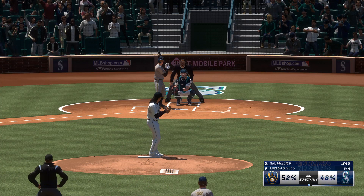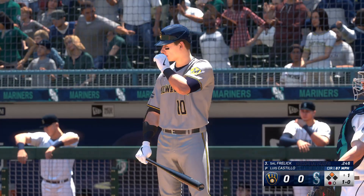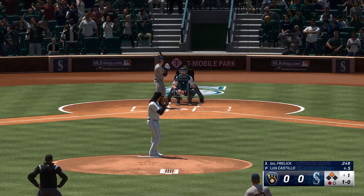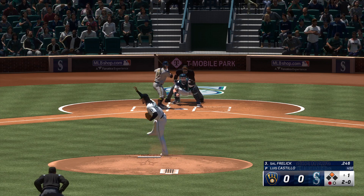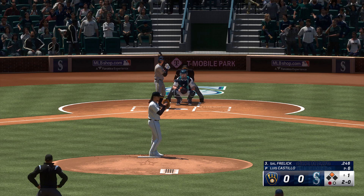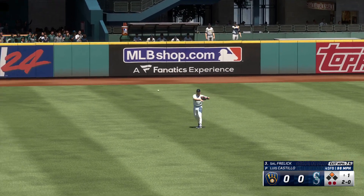And now the right fielder, Sal Freeland. First pitch doesn't find the zone. And it's 2-0. You gotta wonder with first base open and one out, is he gonna get a pitch to hit? In the air, left field. Raleigh settles underneath it, calls it in. And there's two away.